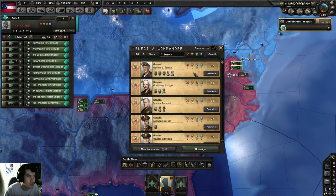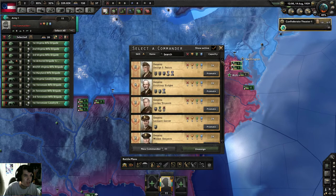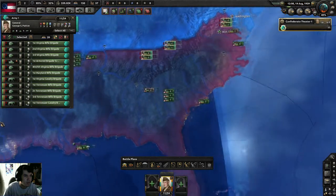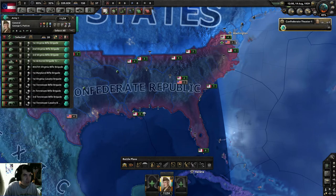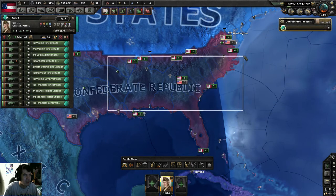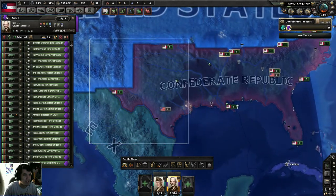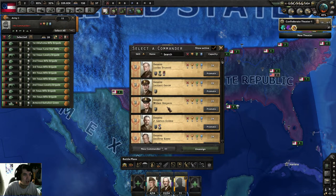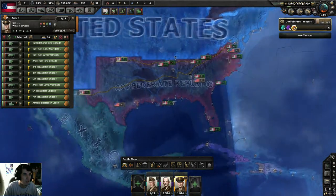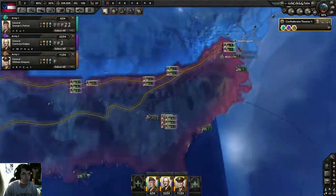Let's look at commanders — George S. Patton, how lovely! Courtney Hodges, Leonardo Williams, Simpson — we've got a bunch here. I'm just choosing anyone right now, just to let you know. And then one more — Simpson. We're gonna grab them all and send them towards the Virginia-Maryland border towards Washington.